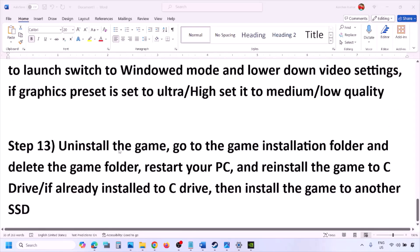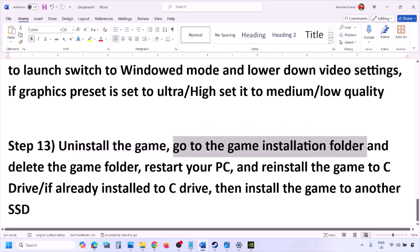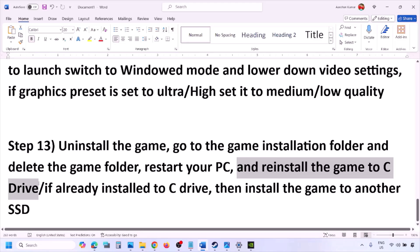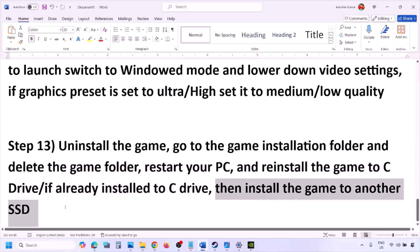The last step is to uninstall and reinstall the game. If nothing is working, go to Steam, right-click the game, and click Uninstall. After uninstalling, go to the game installation folder and delete the game folder, then restart your computer. Reinstall the game to the C drive — if it was installed on D, E, or an external drive, try the C drive. If it's already on C, try installing it to another SSD.